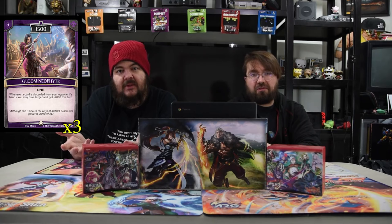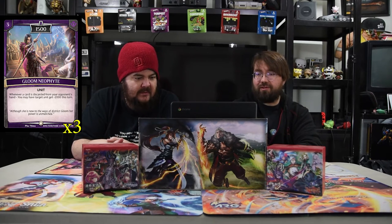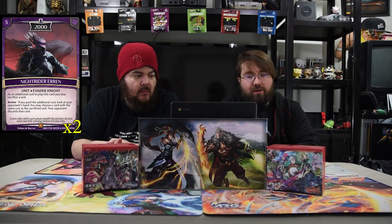Next is Gloom Neophyte — a three-drop 1500. Whenever a card is discarded from your opponent's hand, you may have target unit get minus 2000. Since you're doing discard for free with the champion or the spirit, you might as well get free spells out of it. She's awesome.